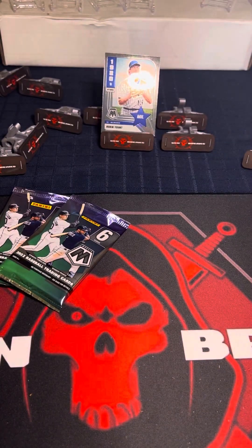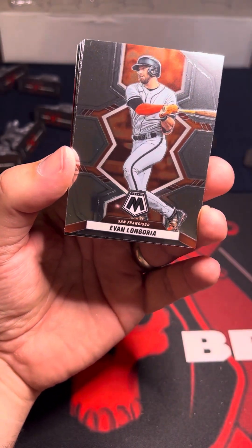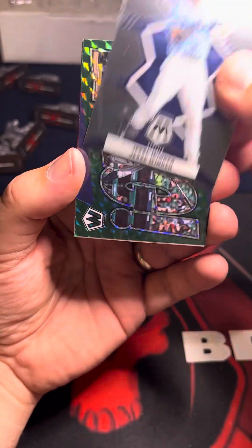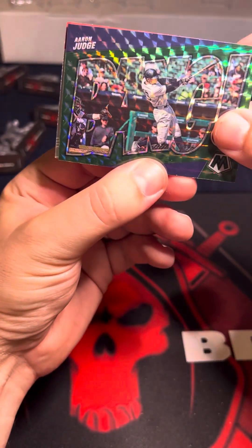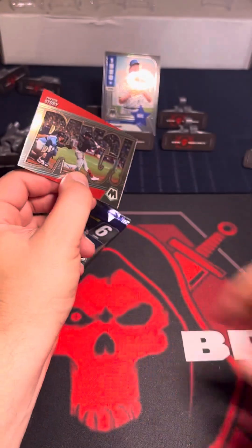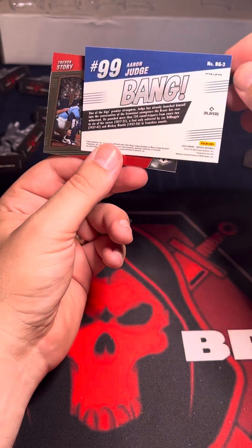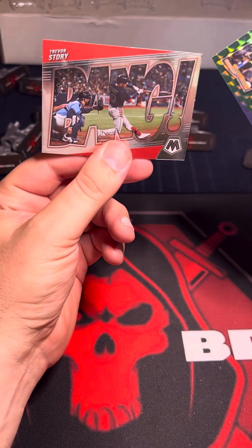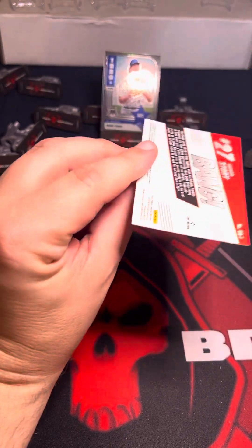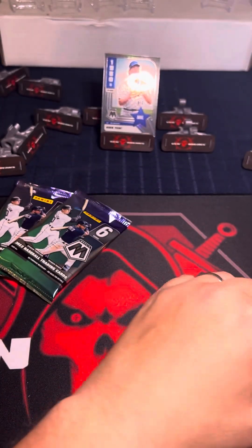I like the fact that cards aren't boring anymore. There's all kinds of interesting things they put in them. You get your bases, your parallels, your inserts. And then we've got another Bang — Aaron Judge, green one. Bang — Aaron Judge. Yeah, that's a cool card. And then we've got a Trevor Story — another Bang. Good.